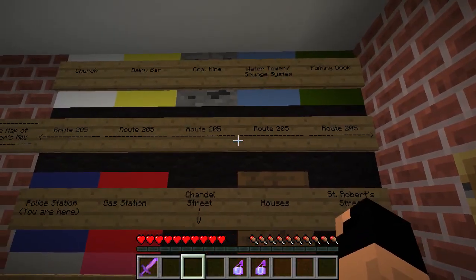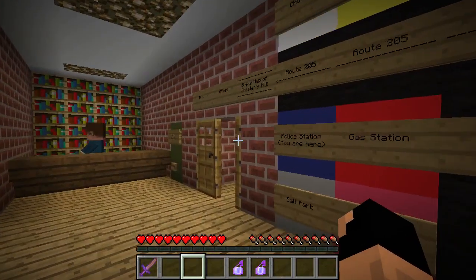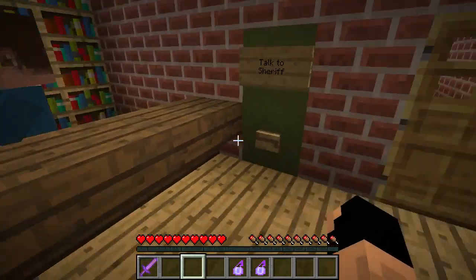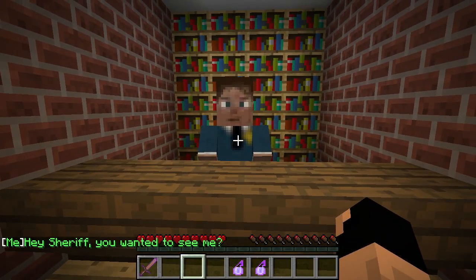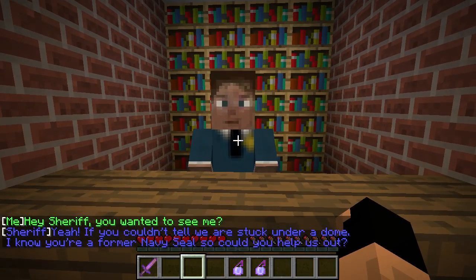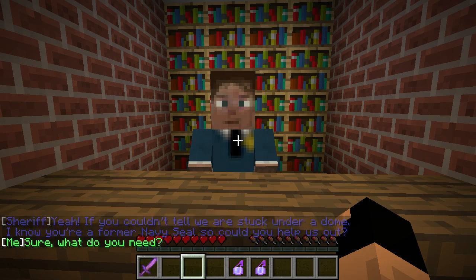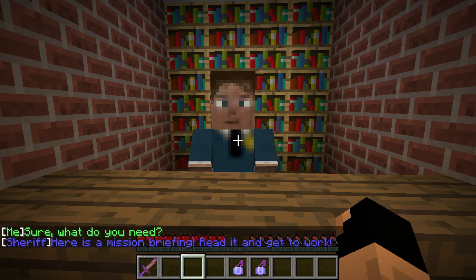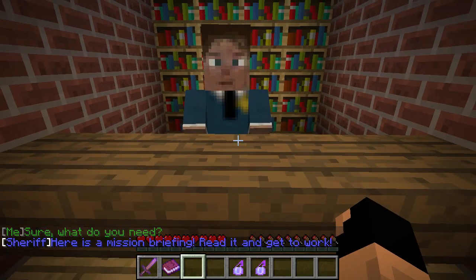Oh, it's a map — this is the map of the town. Hello, Sheriff. Hey Sheriff, you wanted to see me? Yeah, if you couldn't tell we're stuck under a dome. I know you're a former navy seal, so could you help us out? Here's a mission briefing — read it and get to work. You got it. Apparently we're ex-navy seals.